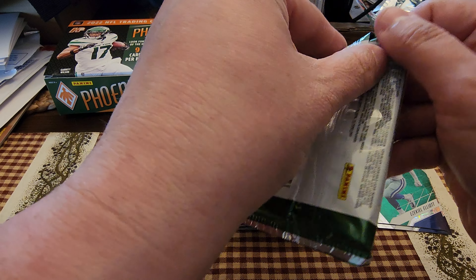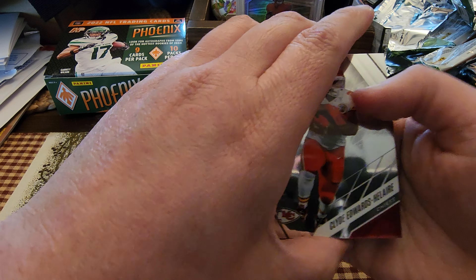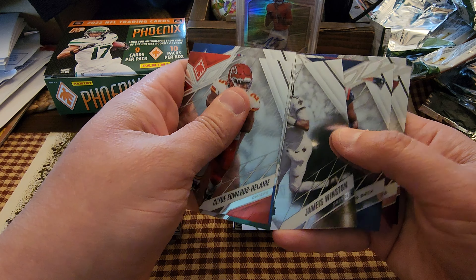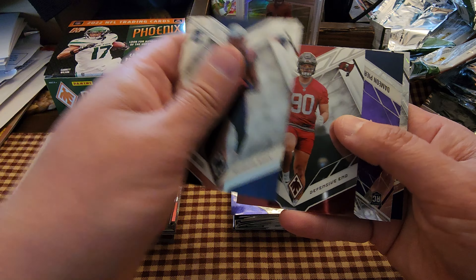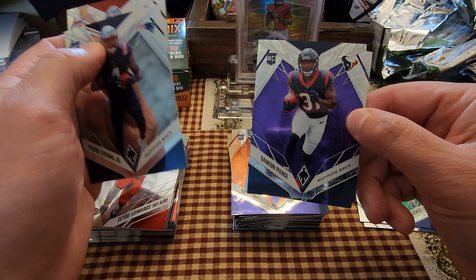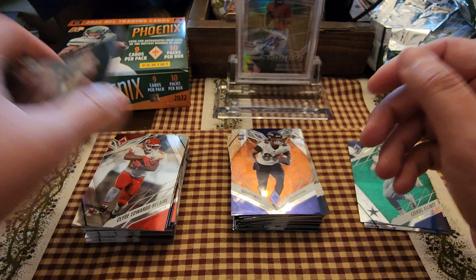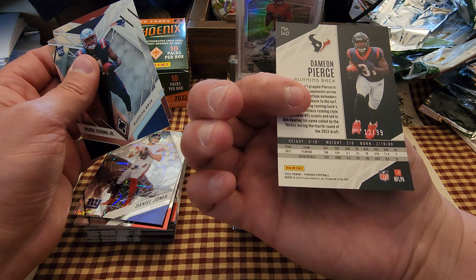Last pack — nothing exciting so far. We got Clyde Edwards-Helaire, Stefon Diggs, Matthew Stafford, Elijah Moore, Jameis Winston, Pierre Strong Jr., Logan Hall. Our purple is Damian Pierce, running back. And then we have a Daniel Jones on some type of parallel — that was purple, numbered 12 of 99.